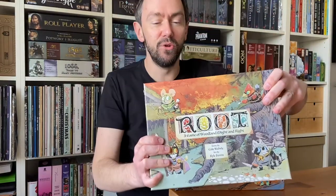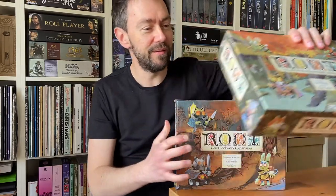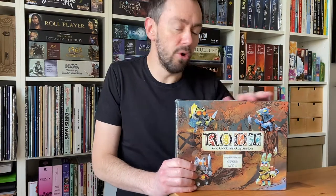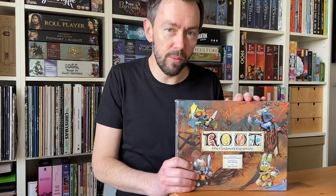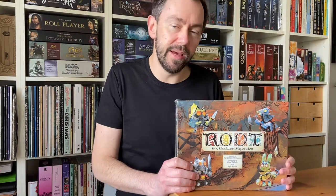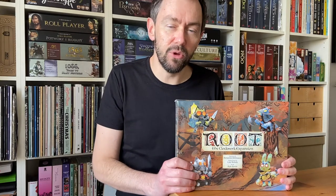This is the Root base game. I don't know if you have seen my previous video, but if not you should watch it. Today I would like to show you the clockwork expansion, because this is an expansion dedicated to solo play. It introduces four automats for every faction available in the base game, and you can use it for solo play against the automated faction.